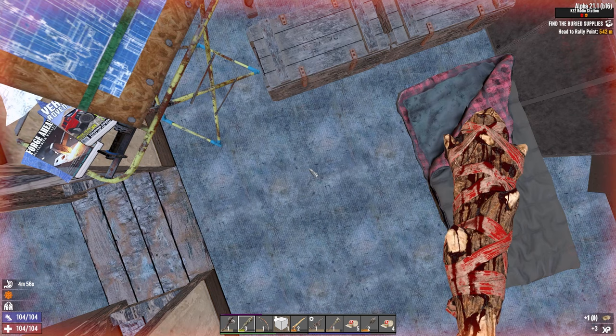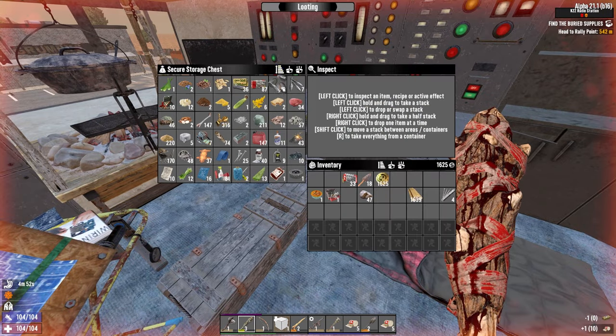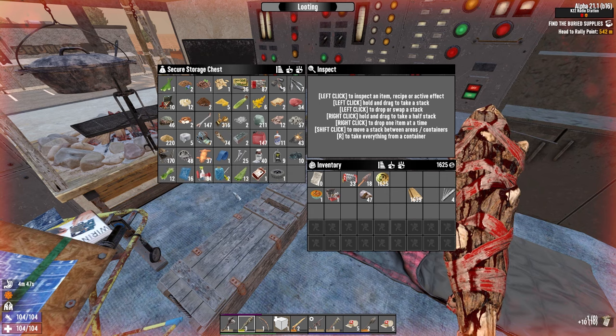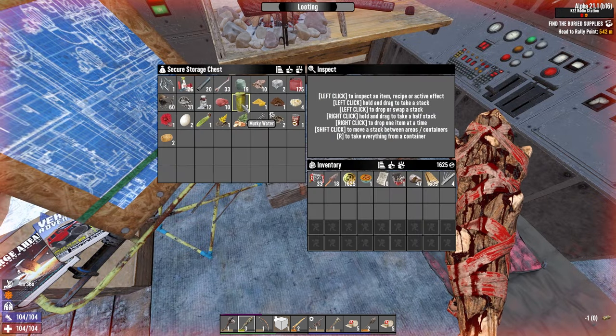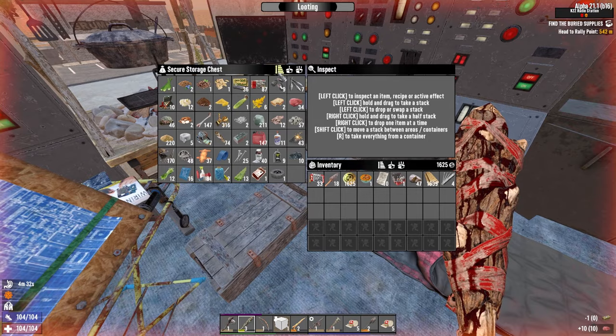Then I can make another bandage there, which will mean I'll have two stacks of first aid bandages. See why I wanted those books now? Why I focused on those instead of other things? It all makes sense now, doesn't it? Because now I can just out-heal any problem, which was probably the most immediate benefit I was going to get. I need to remember to collect more paper.